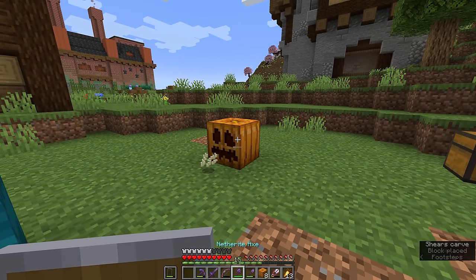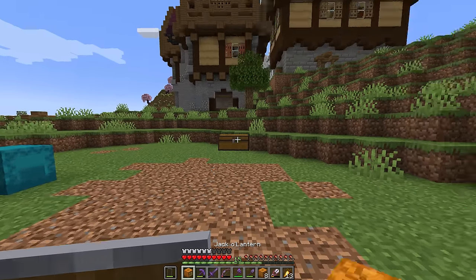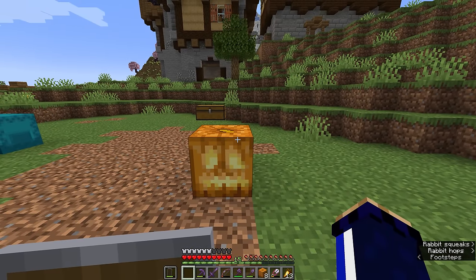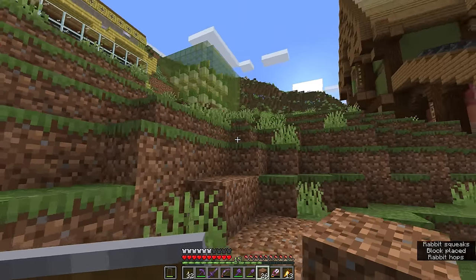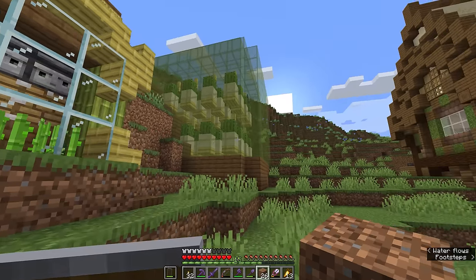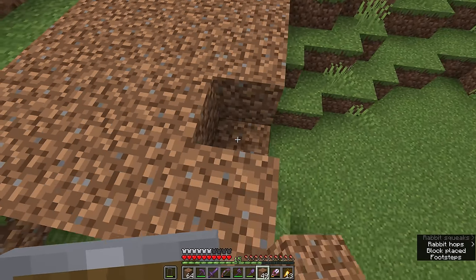One thing we do need to worry about is light levels, since melons and pumpkins both need a certain amount of light in order to grow. We're actually going to be turning one of the pumpkins into a jack-o'-lantern, which is going to give us enough light to light up the entire farm. They'll need a light level of at least nine in order to grow, and that can compensate for the fact that throughout this farm there's going to be a bit of a dark area because pistons and observers have to be placed above the fruit. I'm going to spend a bit of time building out a flat area from this hill so the output of our melon and pumpkin farm can be close to the sugar cane, cactus, and bamboo we've got growing elsewhere.